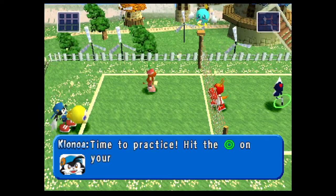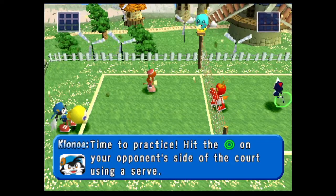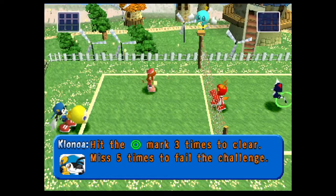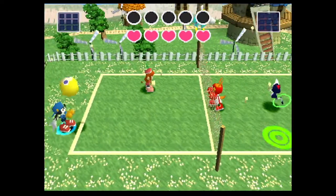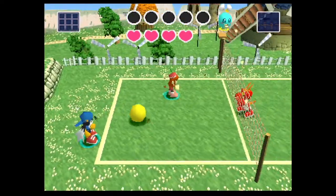Time to practice. Hit the circle on your opponent's side of the court using a serve. Hit the circle mark three times to clear and miss five times to fail the challenge. This is just a simple test of aiming where the serve goes.